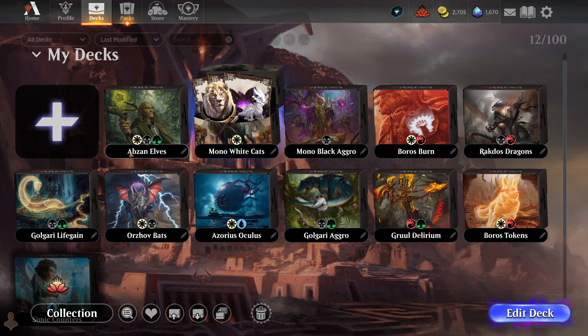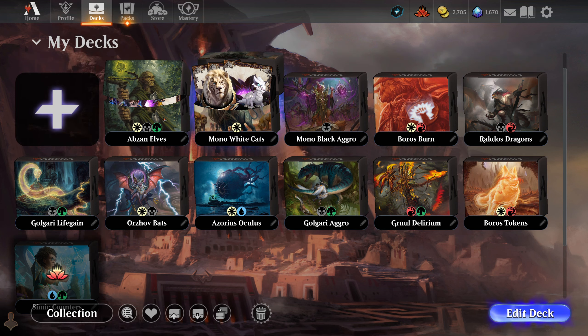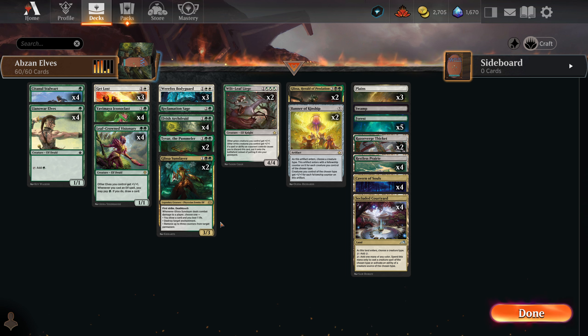To get started on the white and green, we're actually going to be running the Abzan Elves deck. I've talked about it a little bit. I thought about doing some more mono white cats, but I'm willing to show this one off. I haven't actually used it yet, but it's fairly straightforward — every creature in the deck is an elf, and we have various cards and abilities that benefit them.